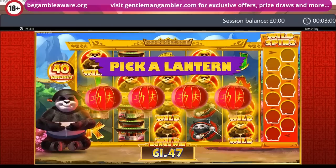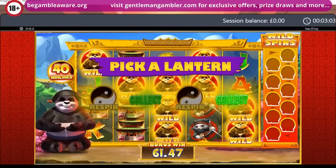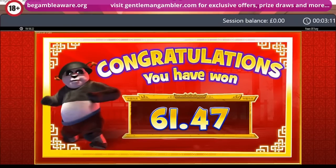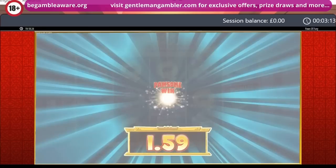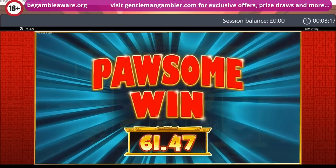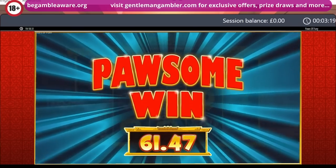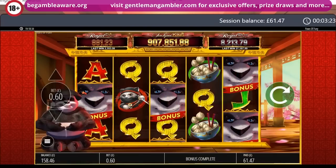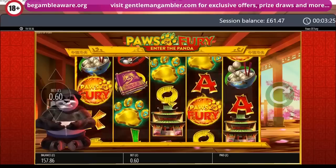Let's pick a lantern — any lantern. Oh, hit the wretched collect. A re-spin there would have been marvellous, but there we go. That was a good bonus overall — 61.47. Paws of Fury win. Yeah, it's the best bonus I've had off this game so far — quite enjoyable.